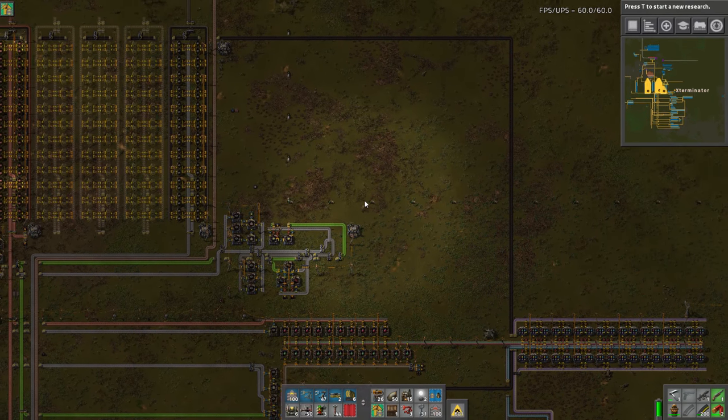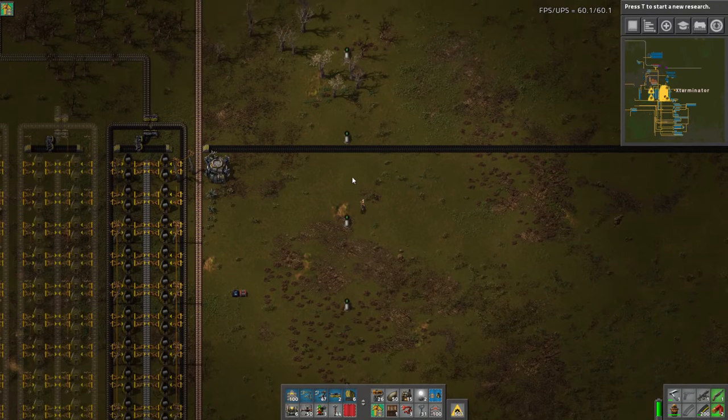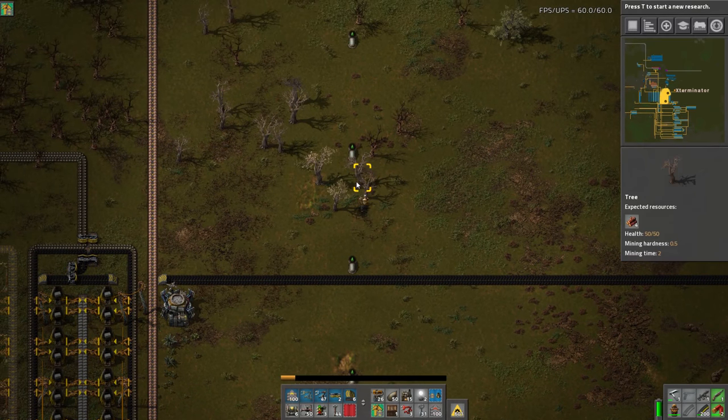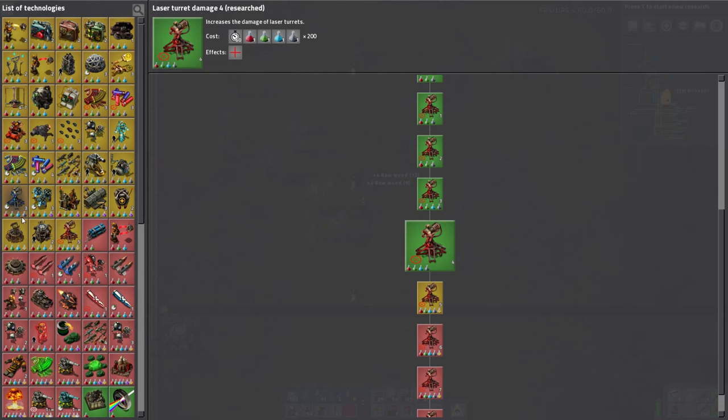The plan is to maybe do another bank of steam engines and then start transitioning to nuclear. I would like to start doing that — it's a really cool process, though it is fairly complicated for a newer player. To start it off, we should get nuclear power researched. It requires 1,000 of each red, green, and blue science pack, and it unlocks all the stuff we'll need.